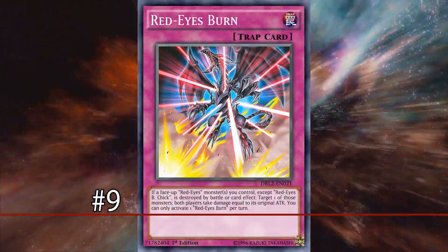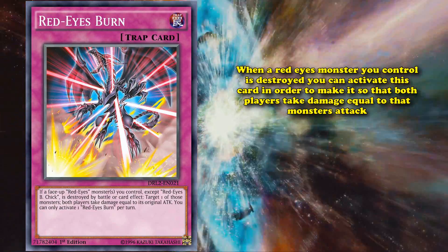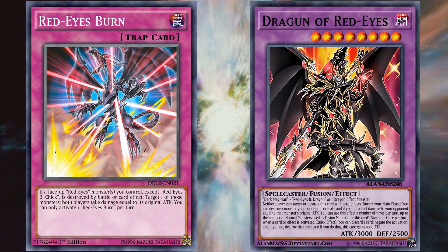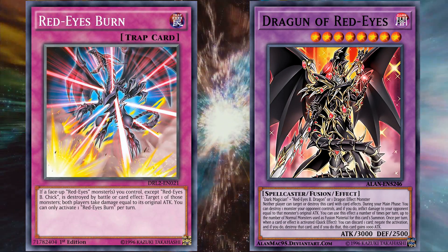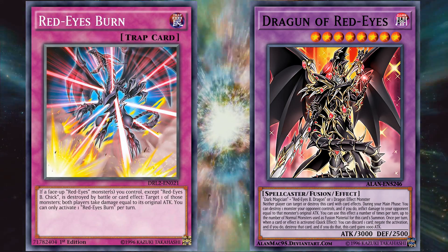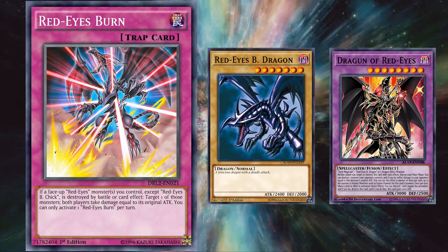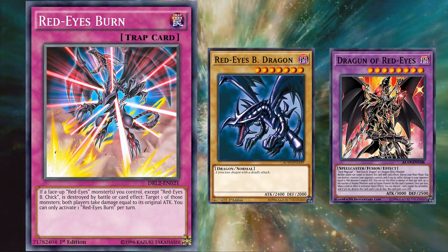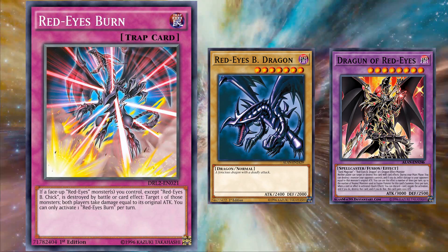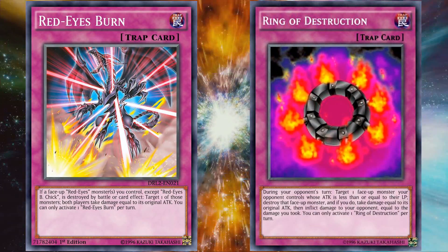At number 9 we have Red Eyes Burn. This card has the effect where when a Red-Eyes monster you control is destroyed, you can activate it to make both players take damage equal to that monster's attack. So if you use this card on Dragoon of Red Eyes, the highest attack monster with a Red-Eyes in its name, that's 3,000 points of damage to both players. To cause a tie, you have to get both players' life points below 3,000 and let one of your Red-Eyes monsters die to activate this card — which is kind of difficult. But it can technically cause a tie, making this list at a low spot.